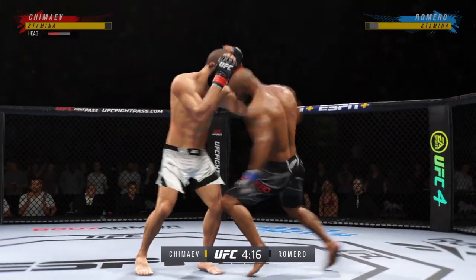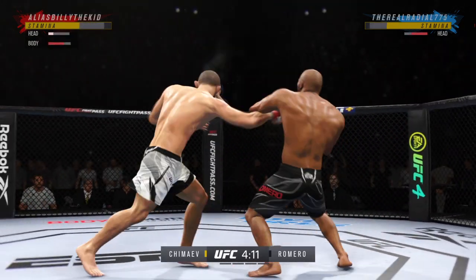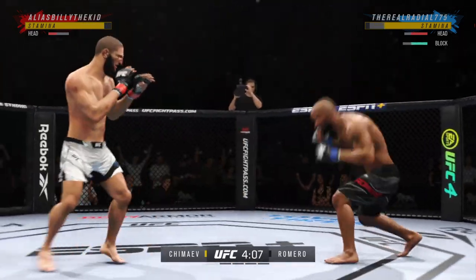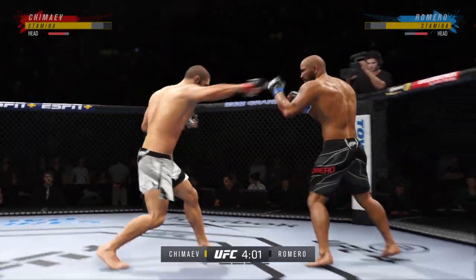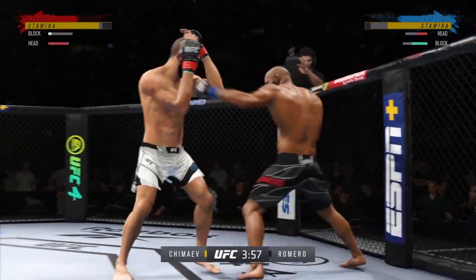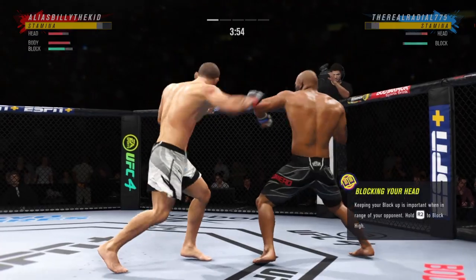He lands a big right hand early — a straight right. Nice combination. That uppercut landed. Straight right, keep going again. Starting to do some really significant damage to the body here. Another strike lands there. Great punch landing with so much power.